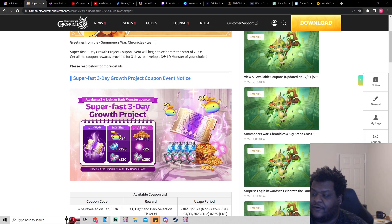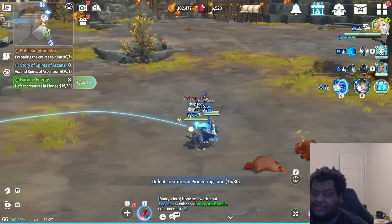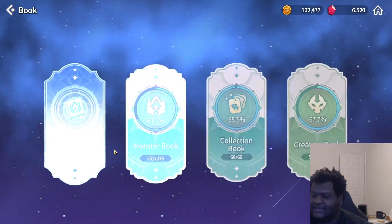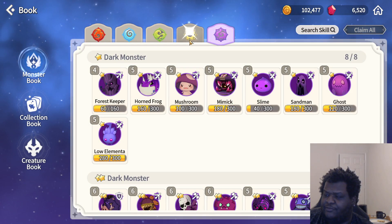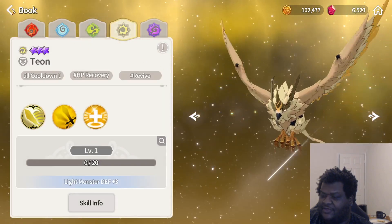It's only going to give us the stuff to awakening five, but we're going to go over the units you can use the light and dark selection ticket for if you don't have them already. The light and dark selection ticket is really only good for two monsters personally — for progression as well as having a versatile set of monsters to help with burning down bosses and running content at a speedy pace. The one unit I'm going to mention first is Tion.